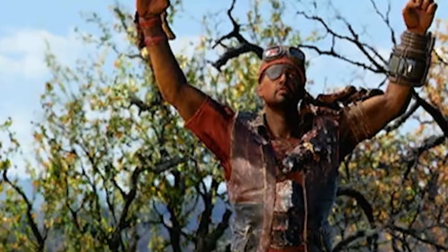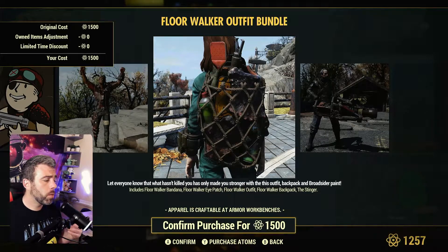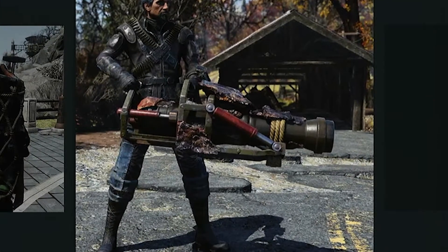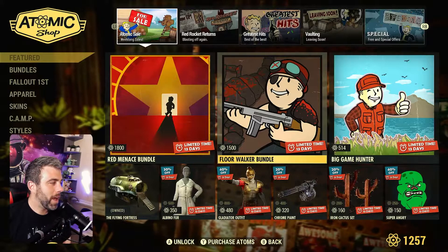The Floor Walker bundle is actually pretty cool looking — I've never seen this one before. He looks like a badass biker. Includes the Floor Walker bandana, Floor Walker eye patch, the outfit itself, Floor Walker backpack, and the Stinger, which is an epic Broadsider paint. Makes it look ridiculous — looks like it has meat hanging off the side of it.